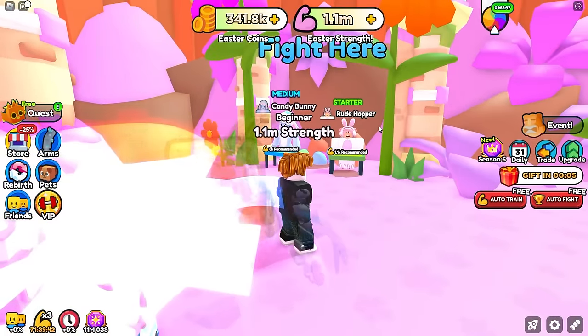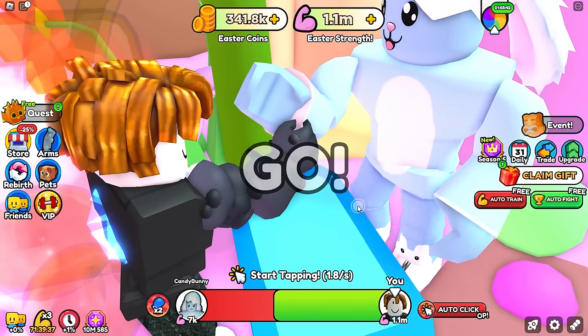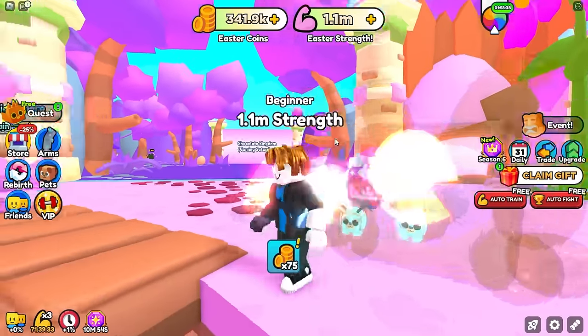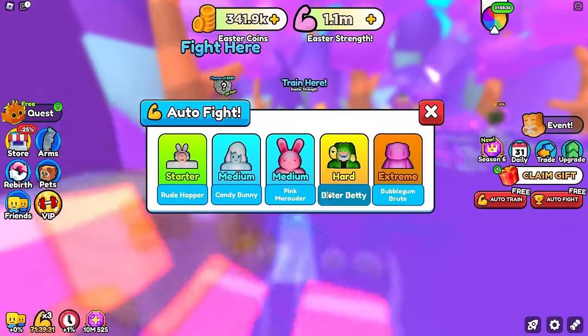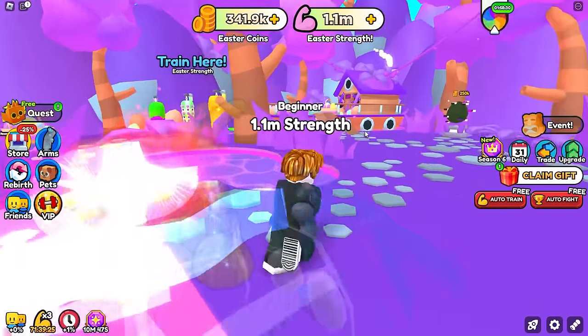It only took a really long time, but we finally have all the Easter coins we need. That's mainly because just fighting this candy bunny was going to take way more hours than I anticipated. So we went ahead and auto trained up to a million strength, which didn't take too long — it was actually fighting the bosses enough times to get enough coins, but we're finally rich enough.